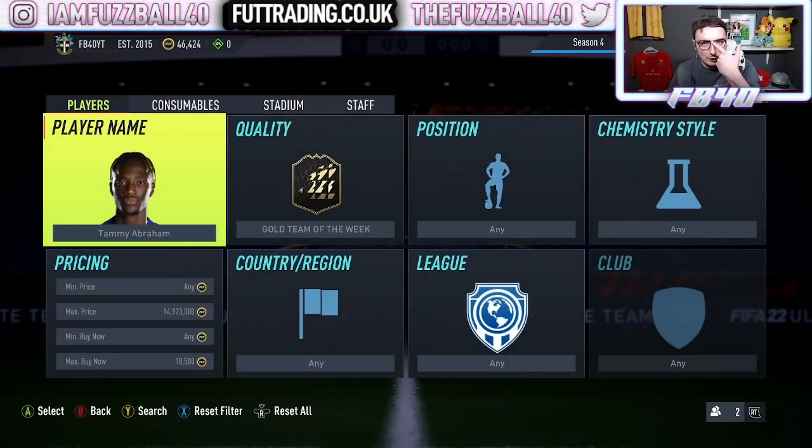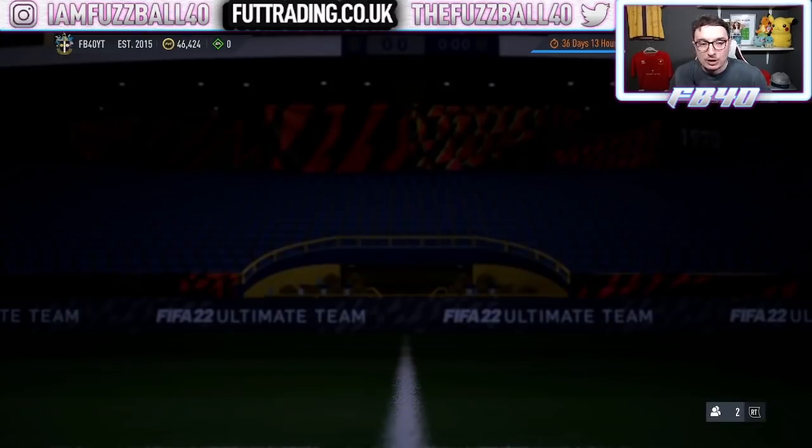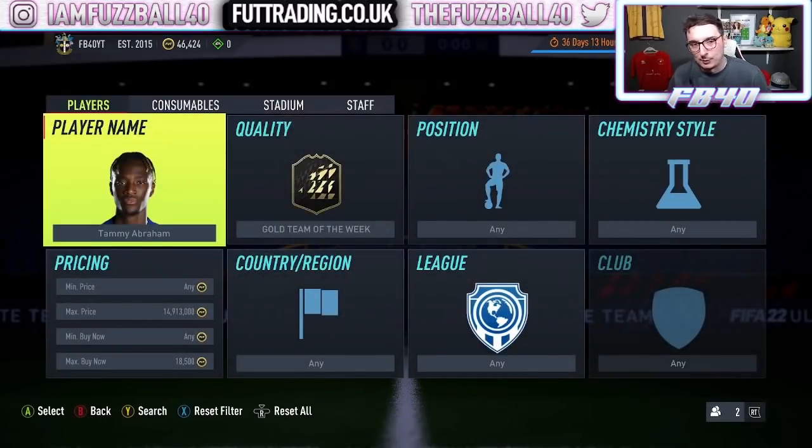I don't know the exact amount I put in — I think it was just short of 5 million — but if I can come out of this with 6 to 6.5 million for an investment I just chilled on, it's pretty easy. It's a part of the website for Tier 1 that we do every week. When things are good like that, we say go out and buy them, and they come off very nicely — extremely nicely, in fact. I'm looking at about 6,000 coins profit per Team of the Week.